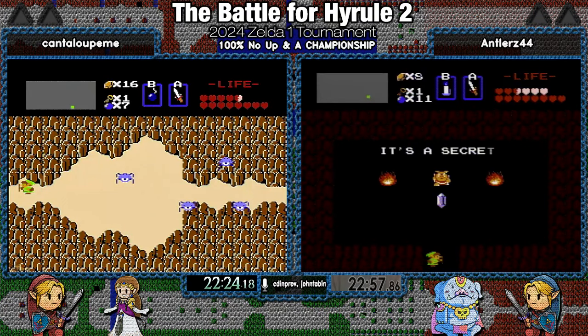So during the last Z1R tournament, I had to start bringing home ice cream. Cantaloupe almost gets him with a single bomb — Antlers is already through the door. Scary Manhandla fight for Cantaloupe, but he gets through it. Antlers first of the Triforce — just a teeny, teeny, teeny bit ahead here. Are there any other spots in the map where you can set up a manipulation later, or is it just going into level three? Not in this category.